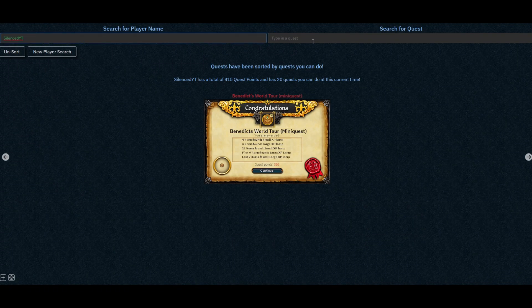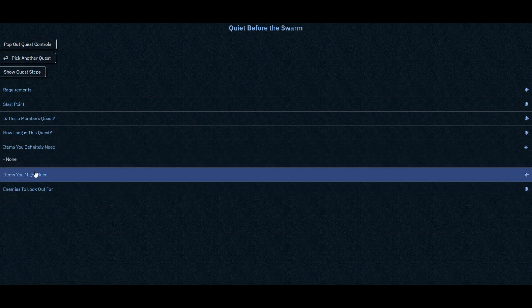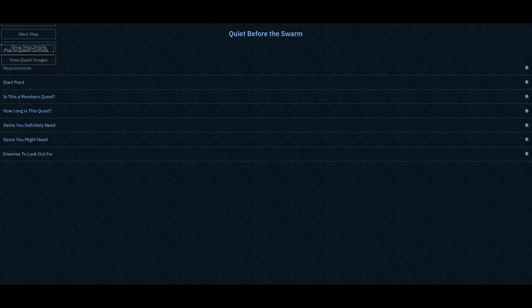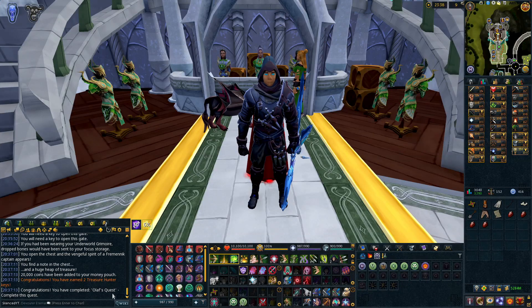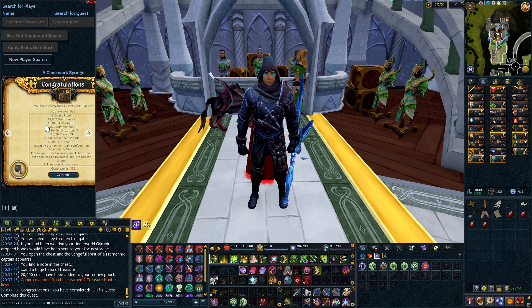You can find the RS3 Quest Buddy using the link in the description down below, and you can see that you can actually use it with the Alt 1 Toolkit, but also just in browser form, which is very similar to the wiki. I'm going to be showing you guys using it with Alt 1 Toolkit since it does have the overlay on screen, and I think that's where it is most advantageous. If you're just using it in browser form, it's basically the same as the wiki. There are a few steps you need to complete before actually using RS3 Quest Buddy — you'll need to download the Alt 1 Toolkit and then the RS3 Quest Buddy, and I will have the link to both of those in the description. You can see once you open your Alt 1 Toolkit, the RS3 Quest Buddy will be there, and it will open this brand new interface.